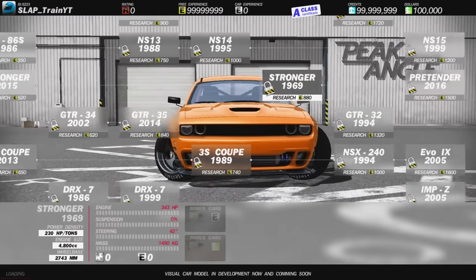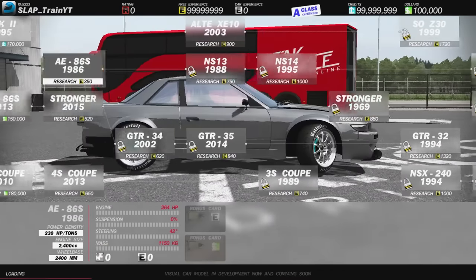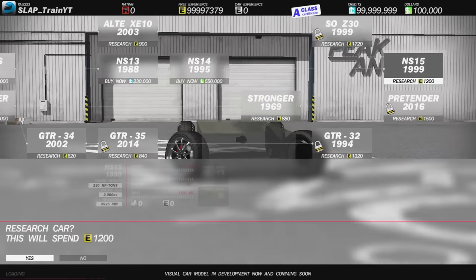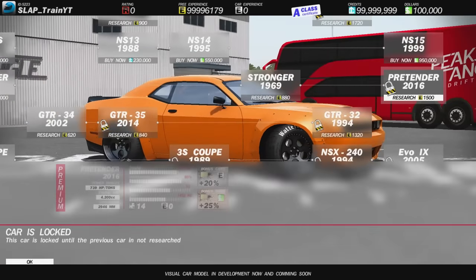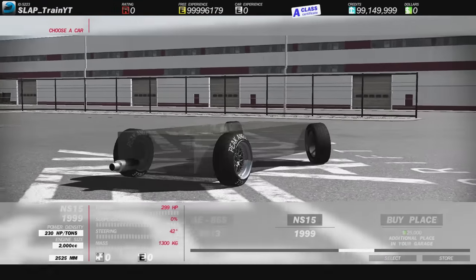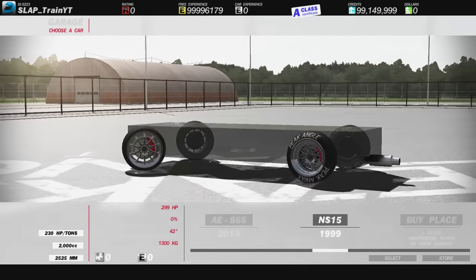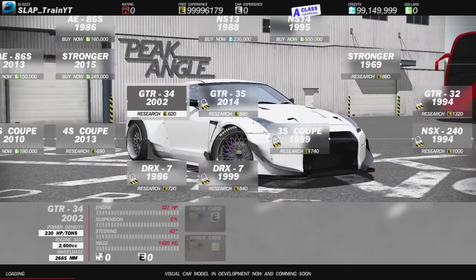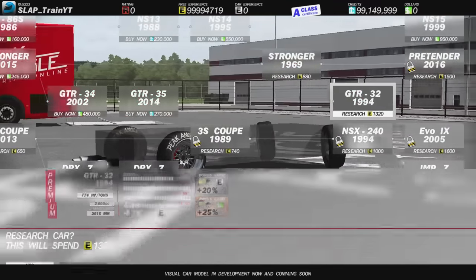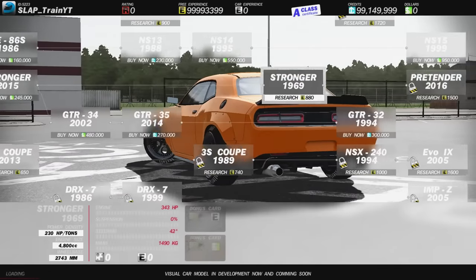I keep forgetting — we gotta purchase the previous cars before we can get to the new ones. Looks like we need quite a bit to unlock, so let's go ahead and unlock everything in sight. The Pretender is still locked. We already got this. Why did I buy that car? I don't remember buying that at all. From the Mustang we go over, we have to pick up the GTR35, the R32, and then we go up — this is like a maze just to get to this Challenger.